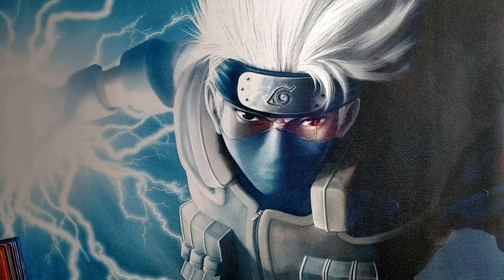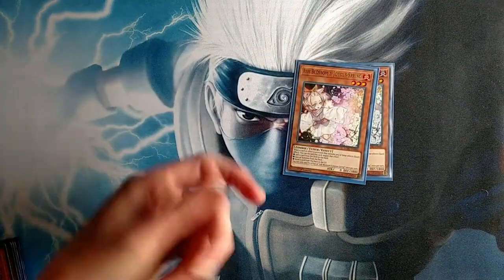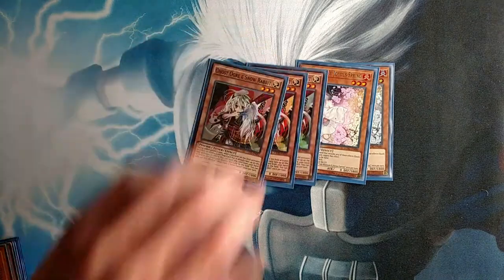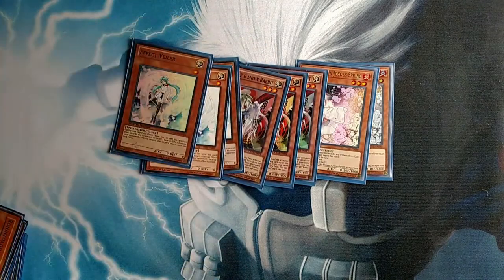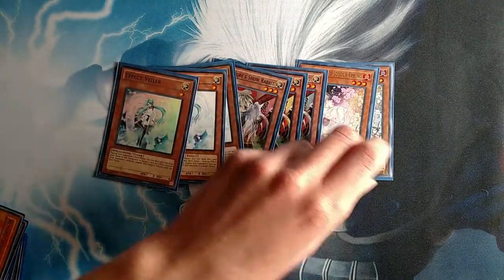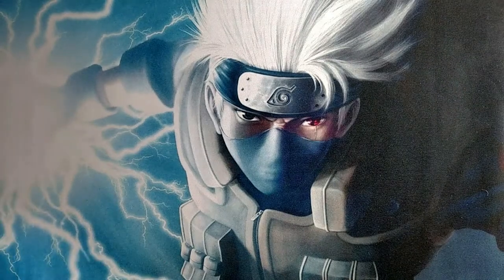Then we're playing hand traps now. We're playing two Ash Blossoms, mainly because I own two, three Ghost Diggers, and then three Effect Veilers. I would say if you can, cut Veiler to two and then throw in the third Ash. When you don't have three Ashes, I'm suspecting it's going to get hit, so if that's not the case, play what I'm playing.